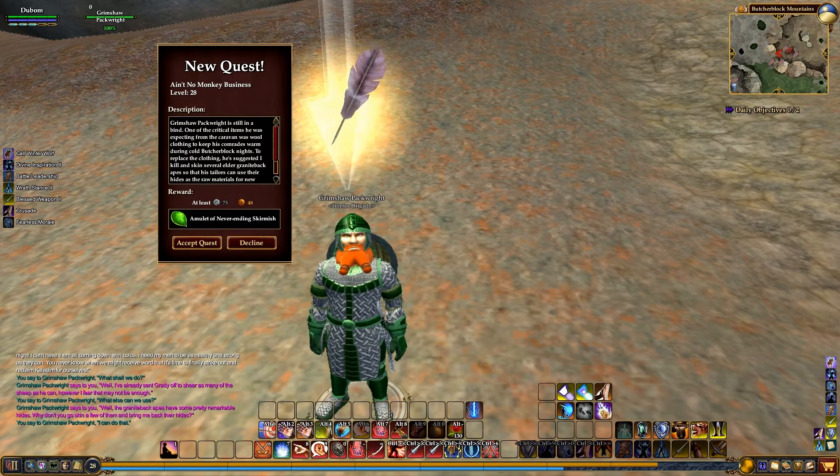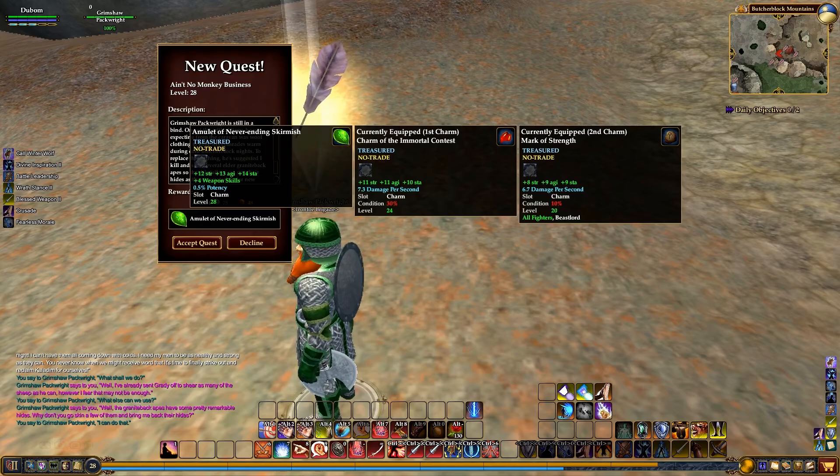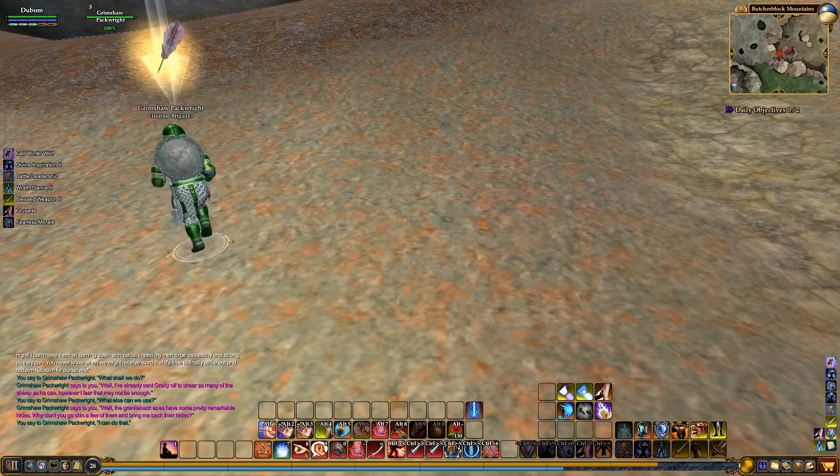Level 28 quest. You get at least 75 silver, 48 copper, and the Amulet of Never Ending Skirmish - treasure, no trade, 12 strength, 13 agility, 14 stamina, plus 4 to weapon skills, 0.5% potency. It's a charm slot for level 28. As you can see it's better than at least one of the charm slots we have, so we're going to go ahead and hit accept.